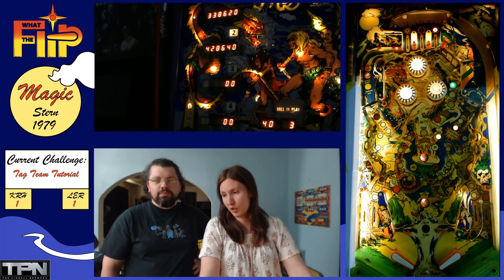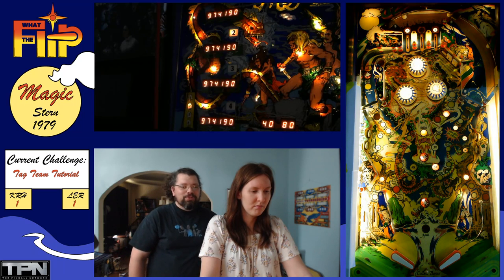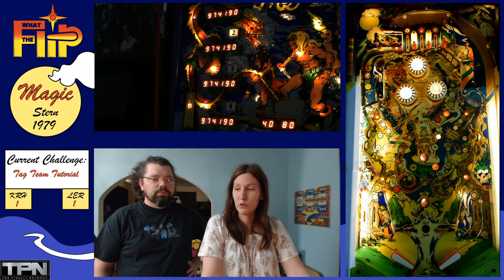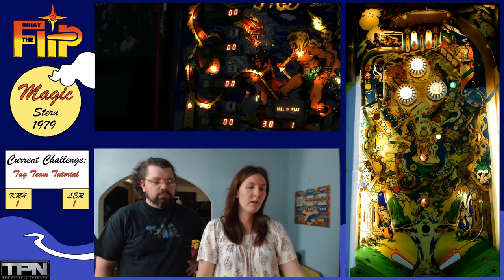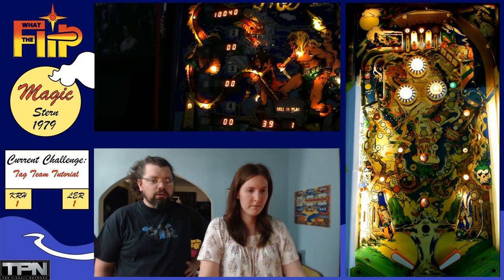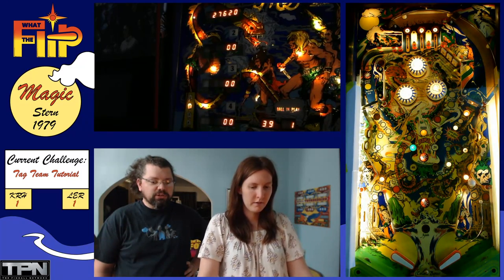Well, neither of us achieved our objectives. Well, we achieved the objectives we were talking about — we told you what they were. Those are the two main loops. We'll just play a game now — that's a lot of times what we'll do, just play a game as we'd normally play trying to get points. I will be going for the drop targets — that's typically a lengthy strategy. For her, she goes to drops and the letters are a bonus.